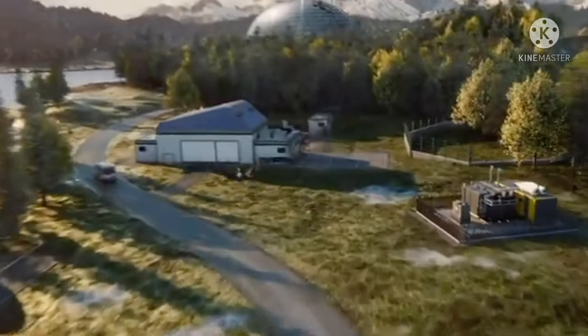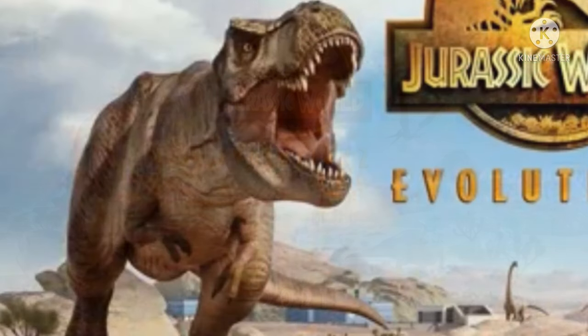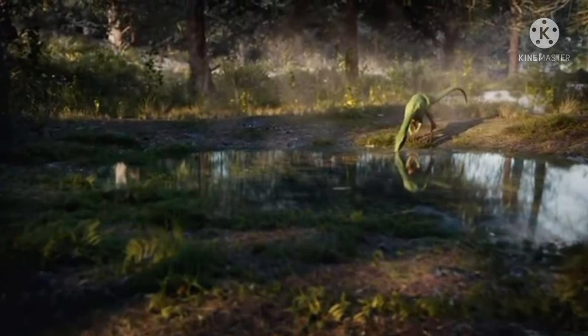I want to first direct your attention to two things. One is the image of the Tyrannosaurus Rex on the banner for Jurassic World Evolution 2's Twitter account, which looks just like the regular T-Rex from the movies. However, just pay attention to the arms — they look pronated, which matches the movies. What I want to discuss is how they may possibly be introducing paleo-accurate versions of the dinosaurs.